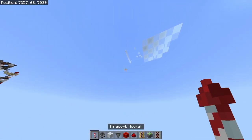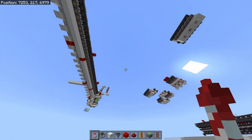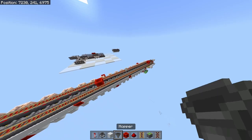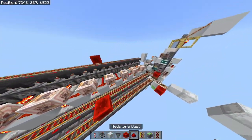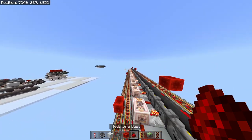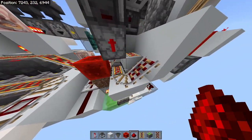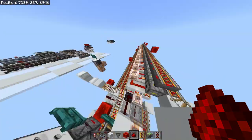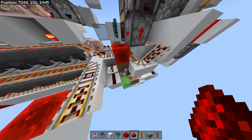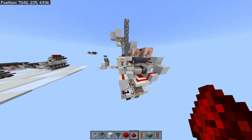Another thing you have to be quite wary of is rails. Rails in Bedrock are never really good. When cloning this thing or building it in survival, I'd suggest you build it in the positive Z direction. If you do want to clone it around, good luck — because all these rails will completely mess themselves up, especially right about over here where we have these fragile rails.